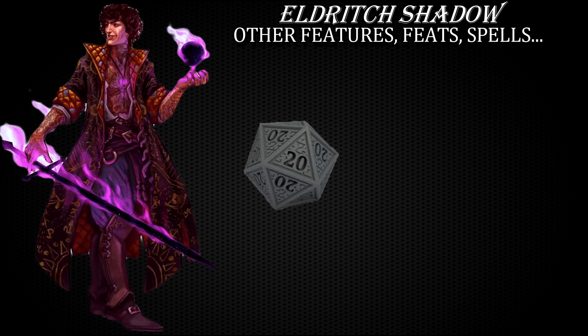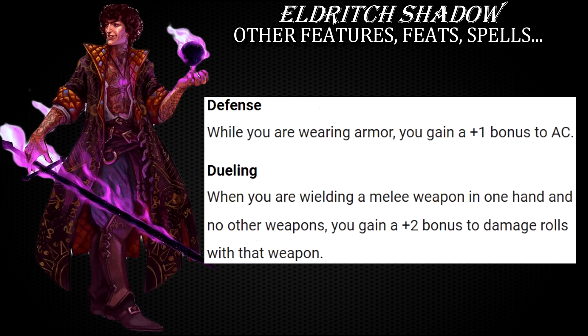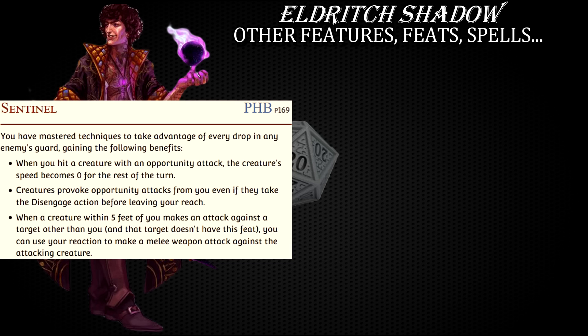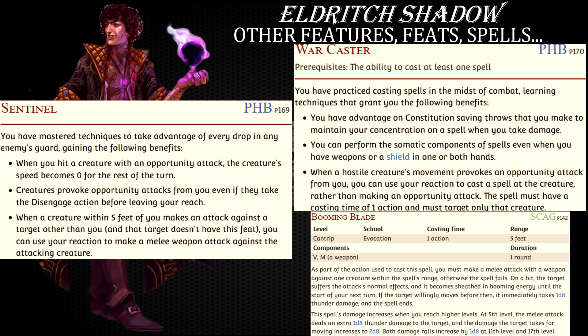And just like any other fighter out there, you get a slew of core class martial features. For fighting style, you can either further increase your armor class via defense, or your damage output via dueling. The dueling style on a fighter makes the most sense compared to all other martial classes, because action surge and extra attack features multiply the number of attacks in any given round. Paired with the Sentinel feat, as well as War Caster plus booming blade combo, you have two very reliable ways to attack an enemy one more time every round using your reaction.